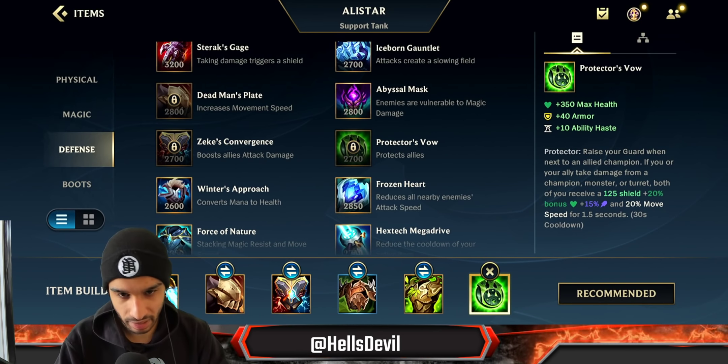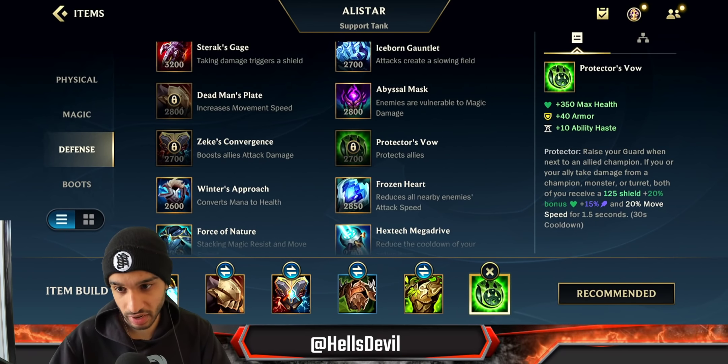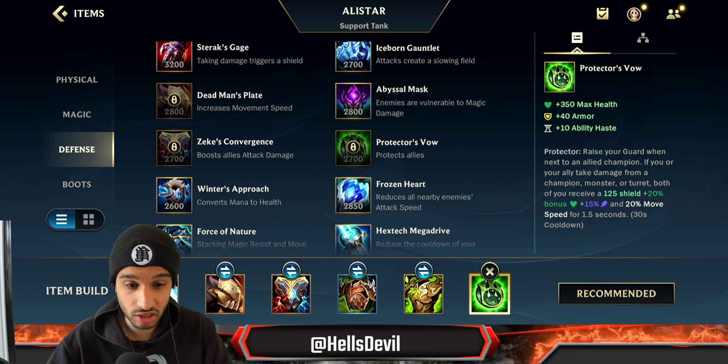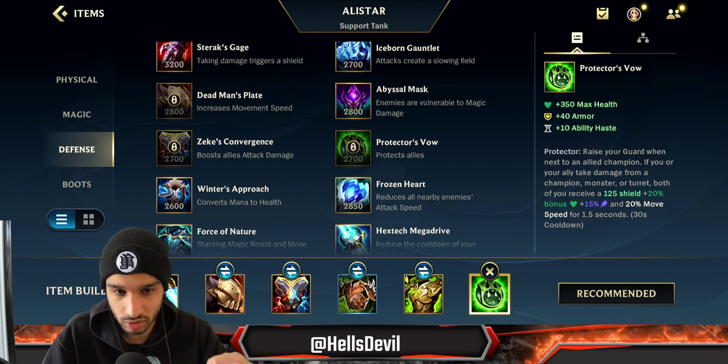Protector's Vow is good if the enemy wants to dive your backline. If the enemy has a Rengar or an Evelynn that one-shots your ADC, stay next to your ADC and get Protector's Vow — it's going to protect your teammates. You can get it as your second or third item if you want.